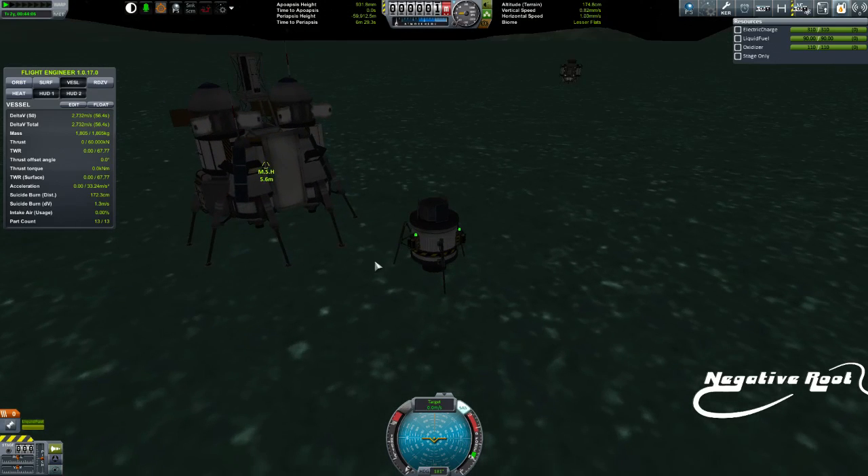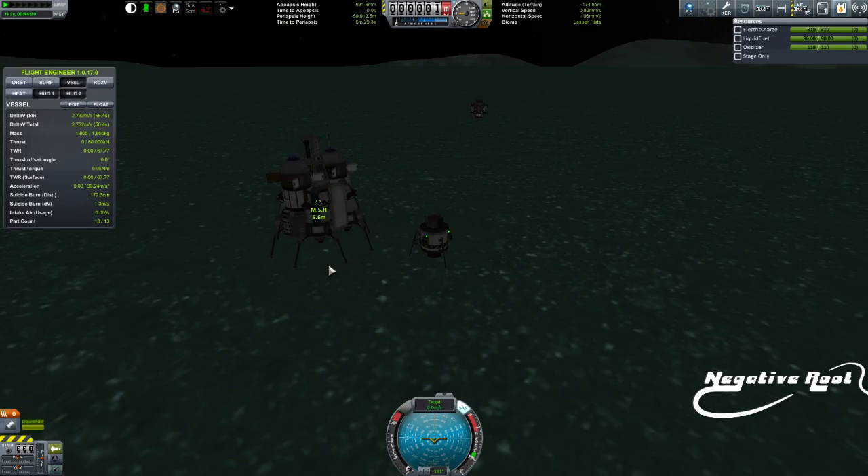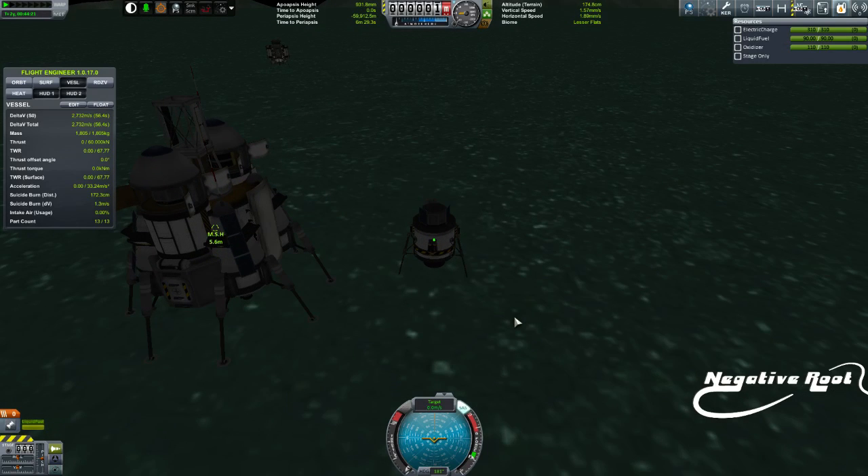So using this technique you can land stuff quite close together, and that wasn't particularly a perfect run, but it shows you how to use that navball. So enjoy that, have a practice at it. Next time you're doing a moon landing, see if you can land next to an old probe or something and use the navball. I'm going to leave the direct descent to Rendezvous to the next episode, so I'll see you then.